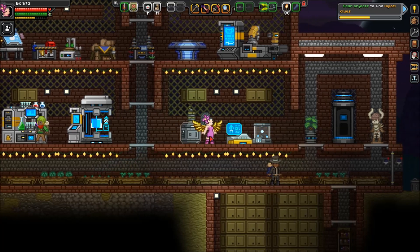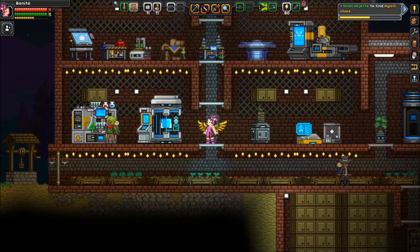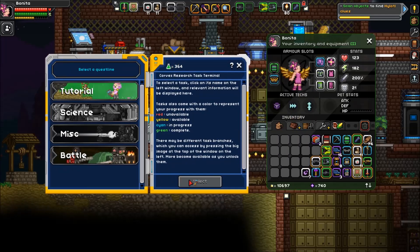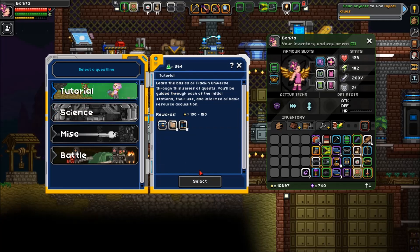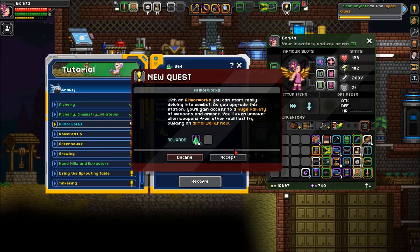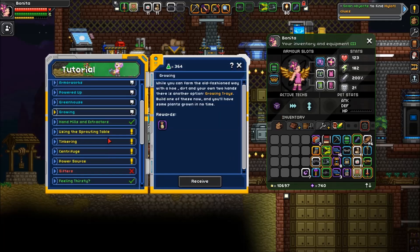I deconstructed offline all the things that Fracking Universe is changing — got them all changed out, which reminds me I want to check how much research we have. We have 364 research, which is quite good. Let's share out the tutorial. The next thing it wants me to craft is an armor work, so I'll just go ahead and receive all of these quests. I'll do that off camera, it'll be easier.